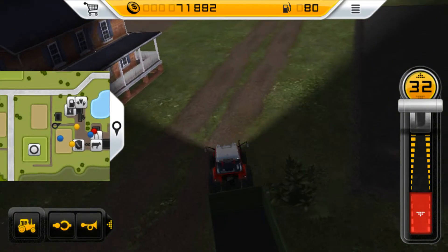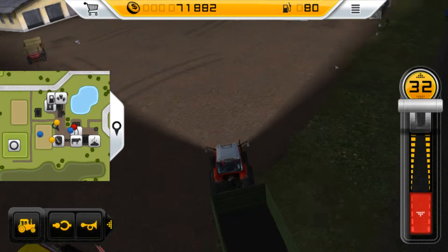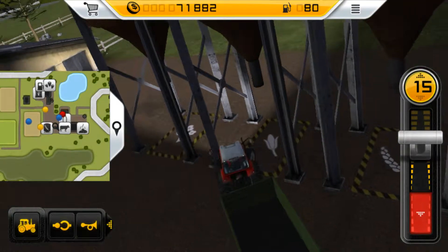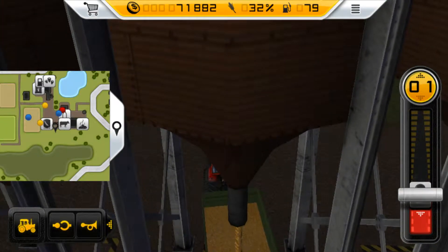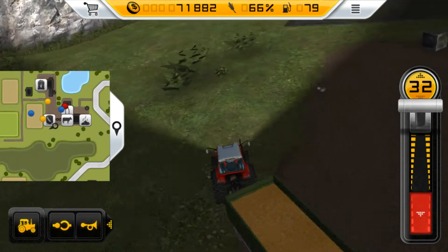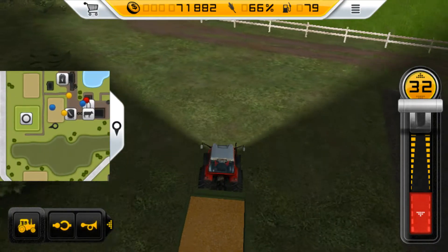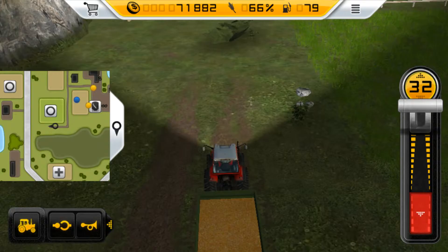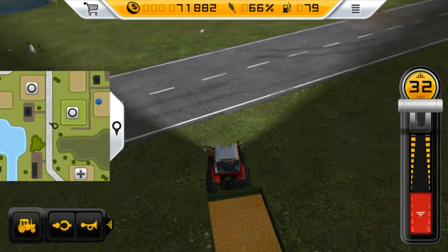Now let's try — not the wheat, we did that in part two. We're going to test it with — looks like sweet corn. Yeah, it is sweet corn. Park there. Does it load more? I think it makes more money. It's only got 66% of it — I don't get it. Oh, I think it's because if you fill it up to 100% in this bigger transporter, it would spill everywhere. Whilst the transporter from part two would have been okay because it's smaller. I guess that's what it means.